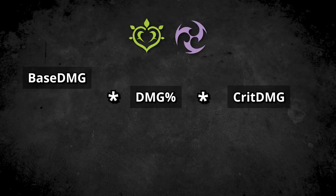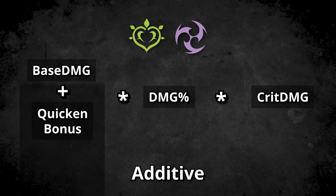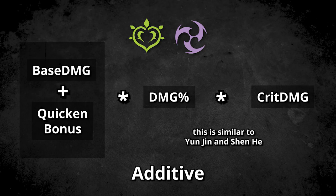Amplifying reactions like Vaporize or Melt can also be called multiplicative reactions, where they multiply your final damage by a certain amount based on your elemental mastery. However, Quicken actually triggers Aggravate or Spread, which are additive reactions. They increase your base damage by a portion based on your elemental mastery, and then that is multiplied by your other stats like damage percent. In simple terms, they both just amplify your damage, which is why they're both considered amplifying damage reactions.